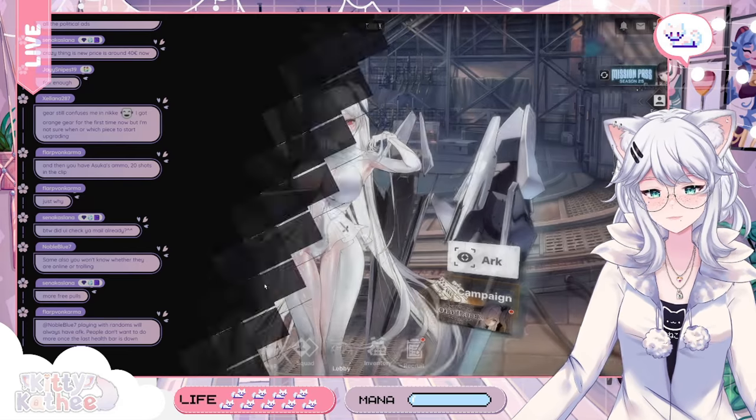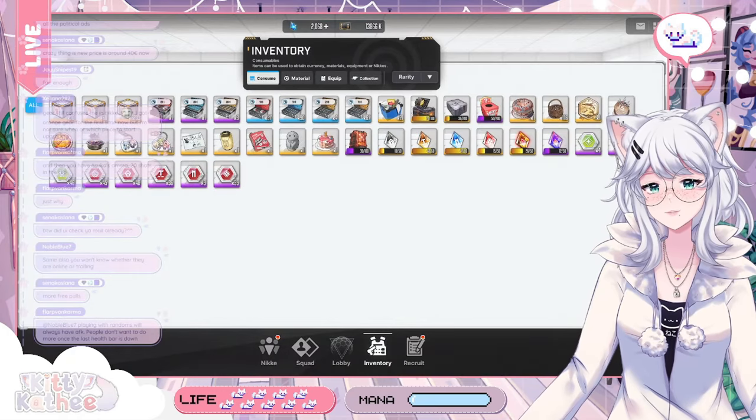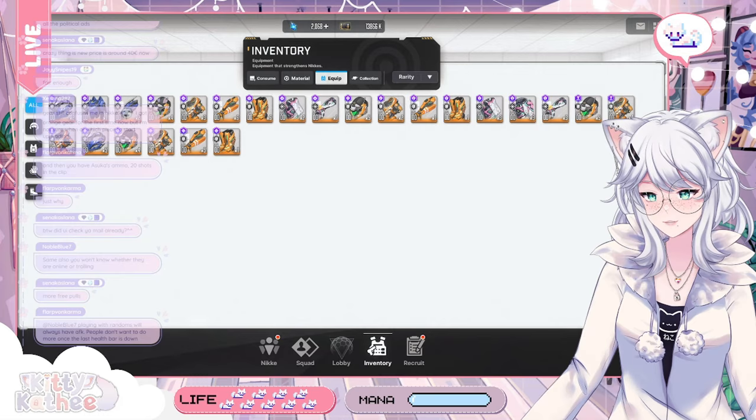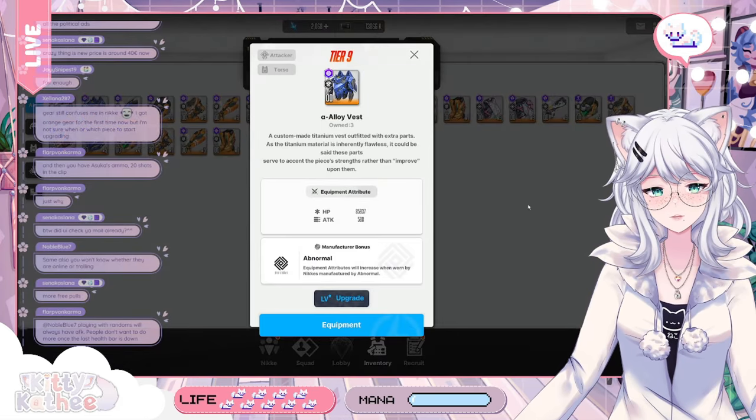So essentially what you want to do in Nikke, it's pretty simple. You have various tiers of gear. The highest tier is this one here — it's tier 9, the orange one.